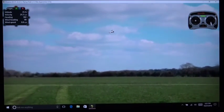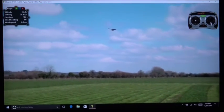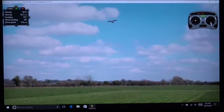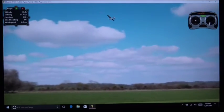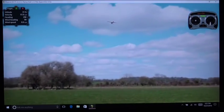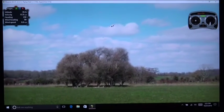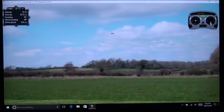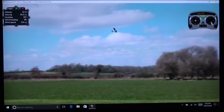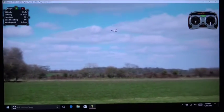What happens when you approach a stall? Well, if I pull the stick all the way back and let it climb, you can see it's trying to turn a little bit. It's trying to descend. It's flying at about 16, 17 miles an hour.